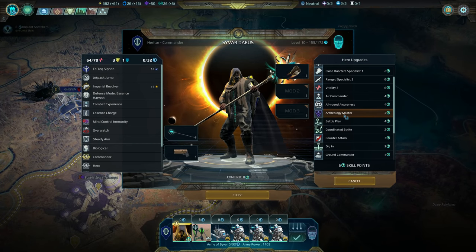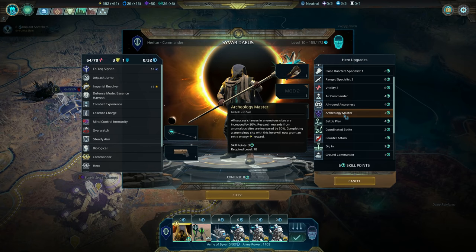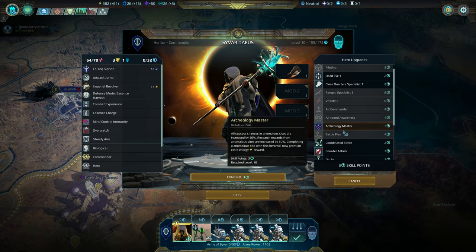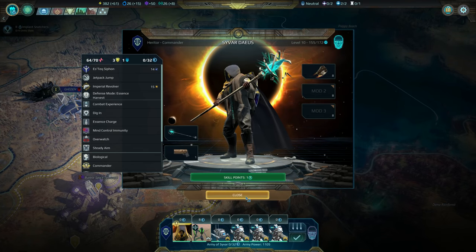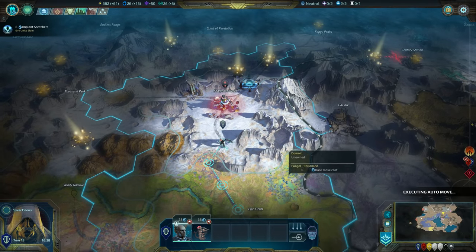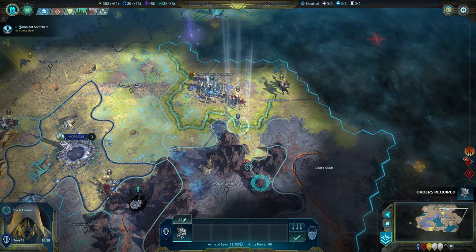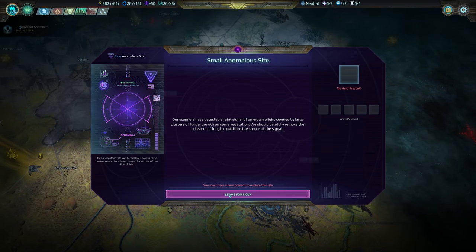Upgrade our commander — archaeology master, success chances 30% more, research, just more stuff from the anomalies. That's cool. I think we'll grab dig in. Guys get the hell away from that marauder site. Another one — is that still a small one? Okay.